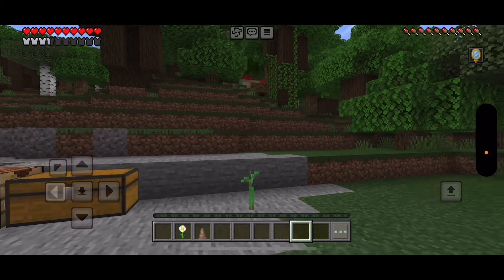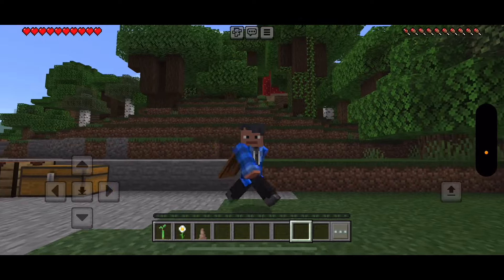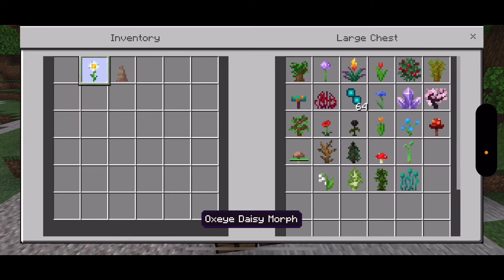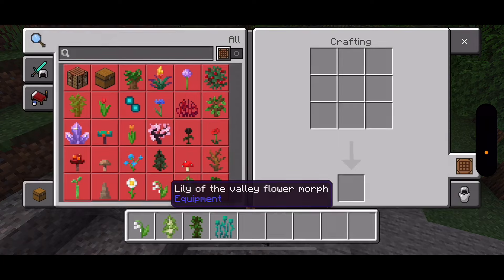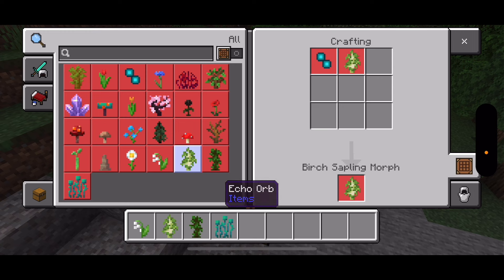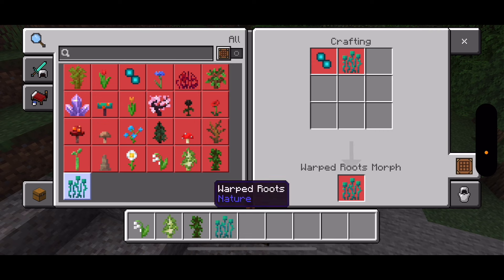And the Mangrove Propagule — it's from the Mangrove biome. Let's make this quick — if that Creeper comes back, that ain't gonna be good. This one is the Lily of the Valley flower morph — to craft it, need one Lily of the Valley and one Echo Orb. For a Birch Sapling Morph, you need one Birch Sapling and one Echo Orb. For a Jungle Sapling Morph, you need one Jungle Sapling and one Echo Orb. And for Warped Roots Morph, you need one Warped Roots and one Echo Orb.